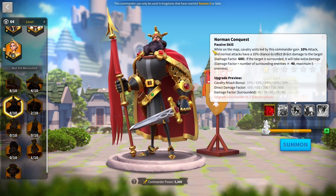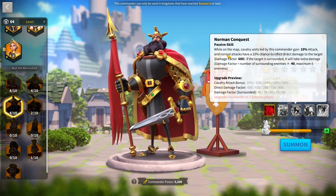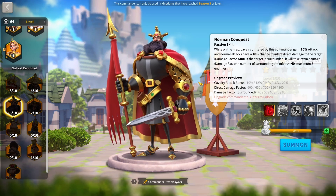His third skill is pretty much just a damage skill. Whenever he's on the map, cavalry units led by this commander gain 20% increased attack. All of his normal attacks have a 10% chance to inflict direct damage with a damage factor of 800. If the target is surrounded, it takes extra damage — the damage factor equals the number of surrounding enemies times 80, maximum of 5 enemies. So he can deal up to 1,200 direct damage factor as an instant proc if you are surrounding the target with 5 marches, and at minimum around 960, which is really strong for an instant proc.